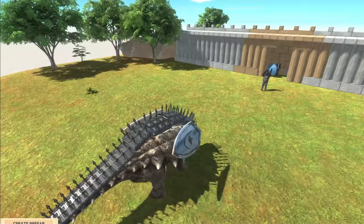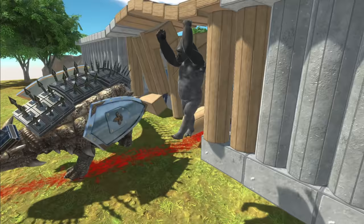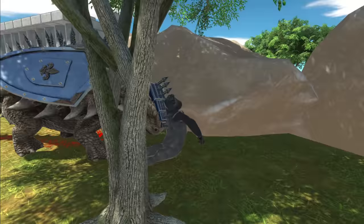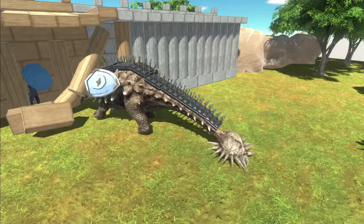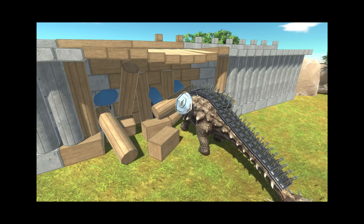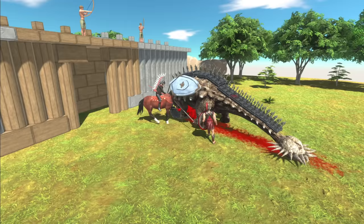He doesn't even need to use the tail. The gorilla's still fine after being impaled with his spikes. He's got to be dead now — yep, he is down. So it's all up to the Cowardly Culls, even though they don't attack. Use that tail! He's kind of stuck. I really want to see the tail in action, so let's spawn in some more enemies and hopefully he's going to use it.